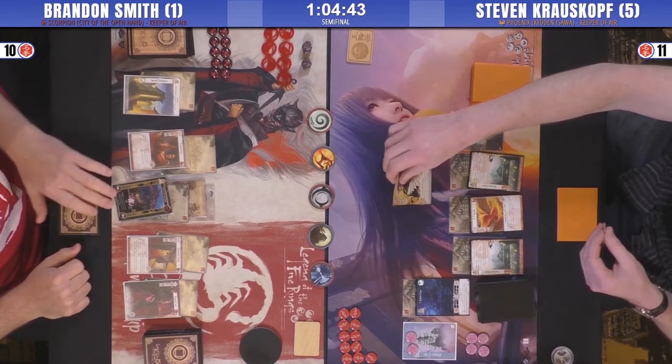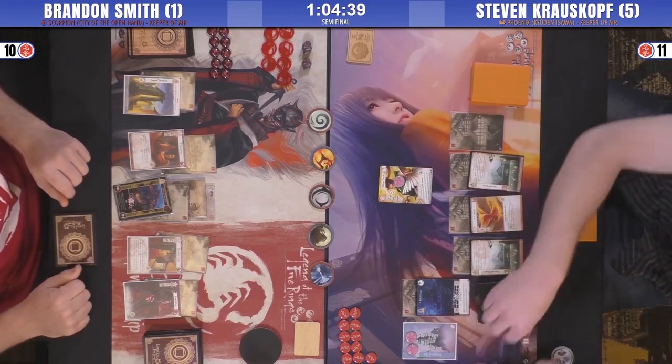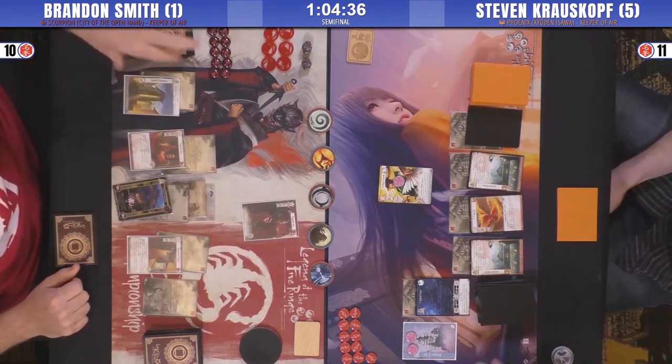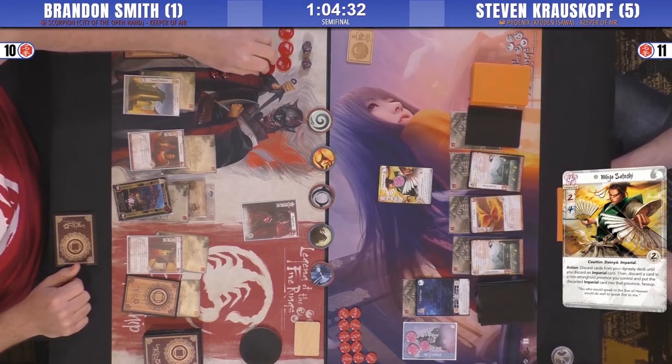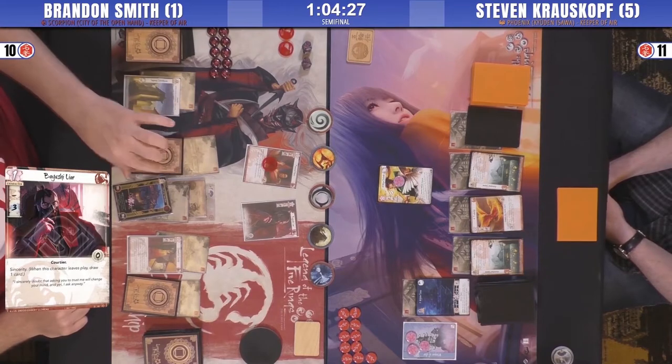And a Fushiko for a charge. There's the Lyre ready to go to Forged Edict something. And the favor to search for Kokuyo, to search for Backhanded Compliment. A bit of a risk for Satoshi on the Void Ring here, because he's got a pretty hefty political presence — I think he can push through a Void Ring.